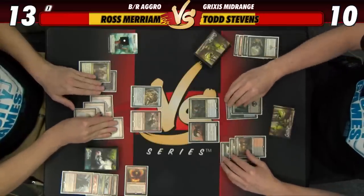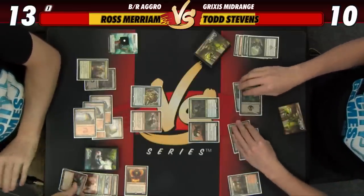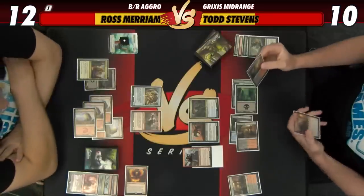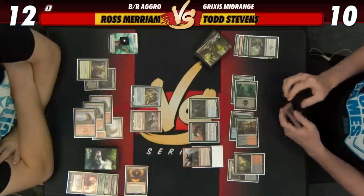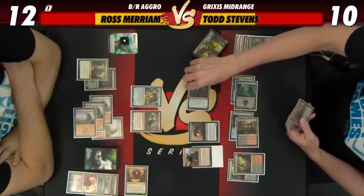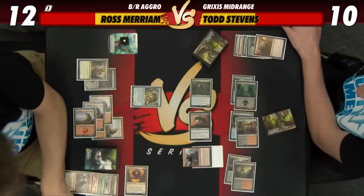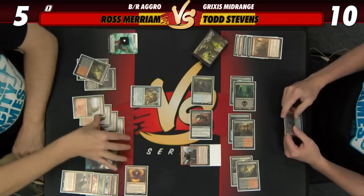Upkeep — I think we can go ahead and exile something, we just want a land for that. Let's exile the Karizev. You'll lose one, go down to 12, and I'll scry one. That's a land — let's take it. Play that and attack in there again. We're at 10 with a 4/4. I'm going to attack with both and before damage upgrade the Chain Whirler — hit you for five, down to five. And that is a land — I'm dead.